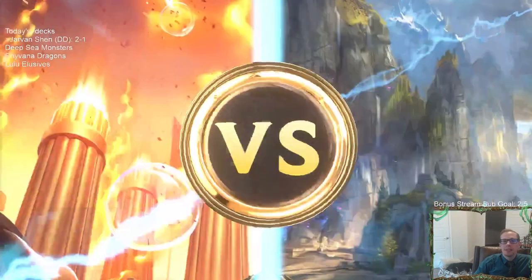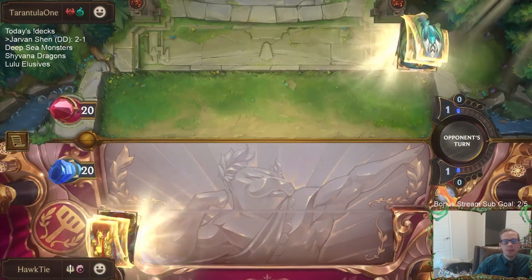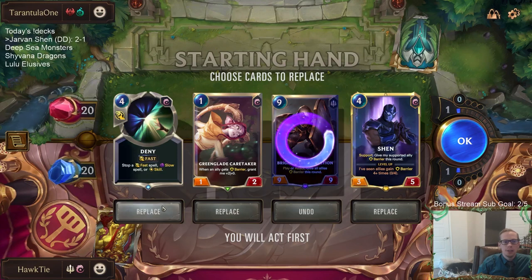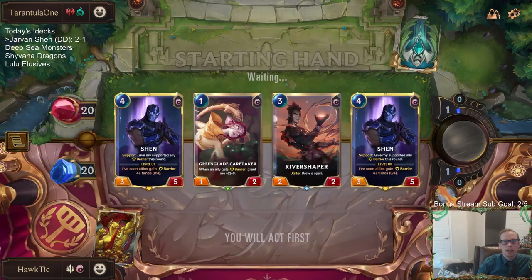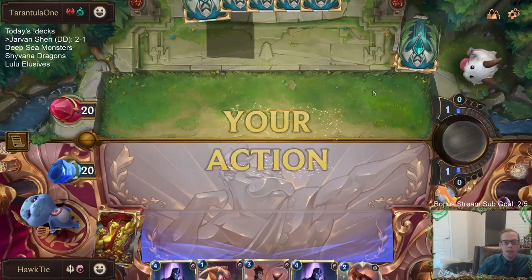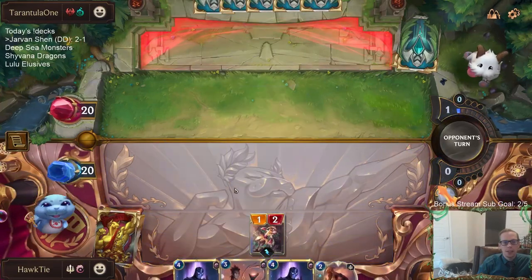Okay, so we have Elise and Draven. Playing some more aggro - so three aggro decks. You're going to be too slow against aggro with some of these cards. The Deny can definitely come in very handy later on though, because they are like the Noxian version that should have Burn spells to try to finish me out. I just don't want to keep it in my opening hand, but it's a card I would like to draw later on.